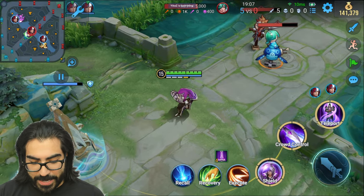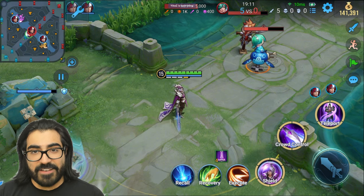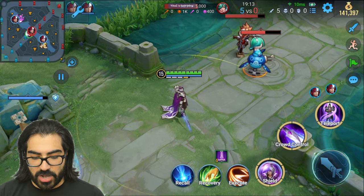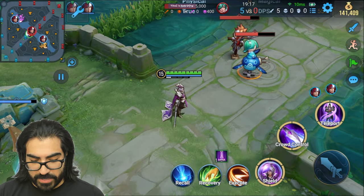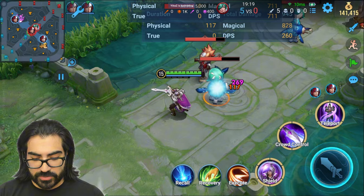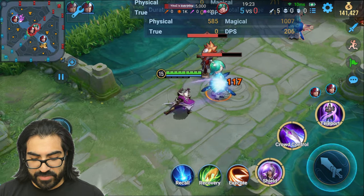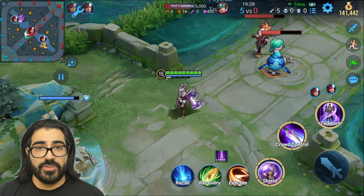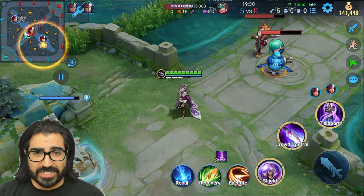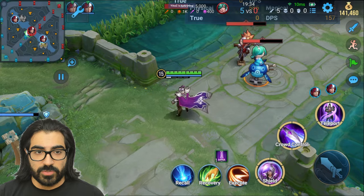Let's go over the abilities. For the passive, you have these stacks under your health bar. Once you have four stacks, you're going to have a ranged auto attack that is enhanced. If you have one, two, or three stacks, you're just going to do an enhanced magic attack. You get these stacks every one second just walking around doing nothing. So you want to make sure you have your stacks up before you get into fights, because that's when you get the enhanced version and it does more damage.